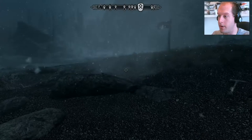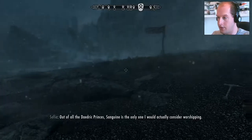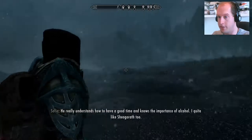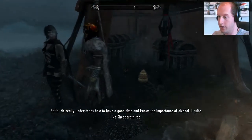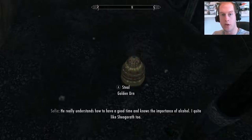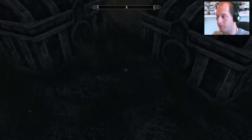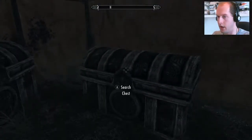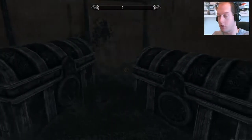Hi everyone, welcome back to Skyrim. I've sorted my equipment so we're not over-encumbered anymore. We have this badass glass armor because we defeated the glass warrior, and he only left a golden urn which we can't steal. And there's an emerald - wow. He had a fortune with him and now we're rich for the remainder of playing this game, because I cannot believe the amount of money we have right now. We're definitely going to spend it at some point.